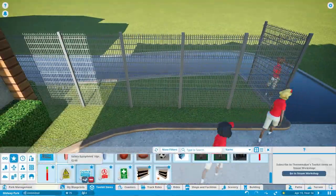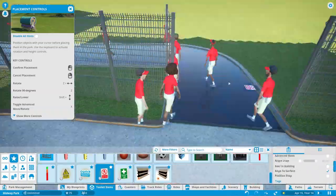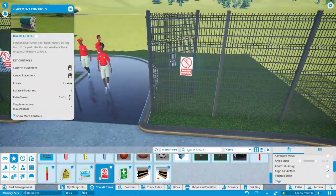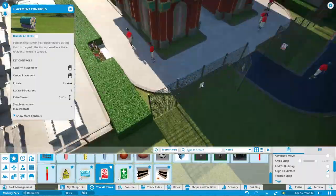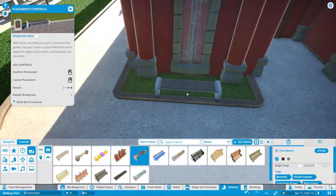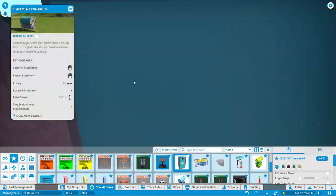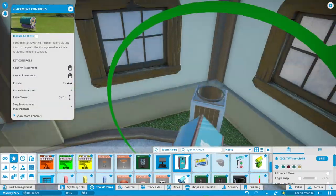Now that those gates are in, that's a little bit of a more official way for people to get in. After downloading all of those Steam Workshop items, I had these no-entry signs, these staff-only signs, so park guests won't go in there — making sure that's just staff-only.